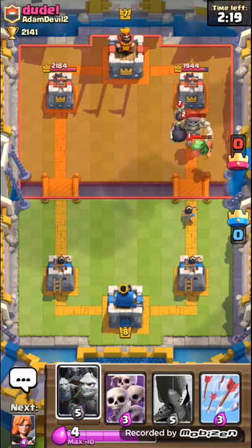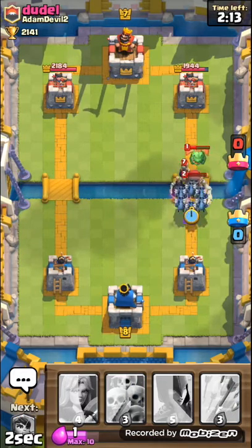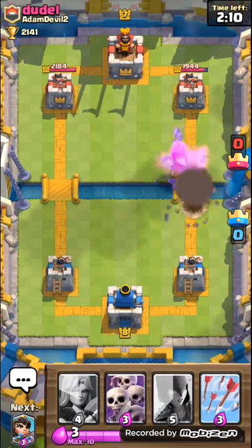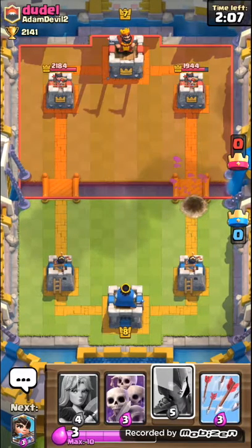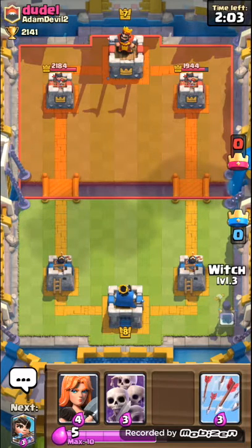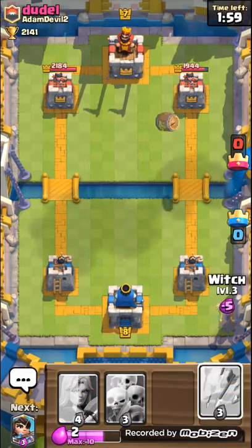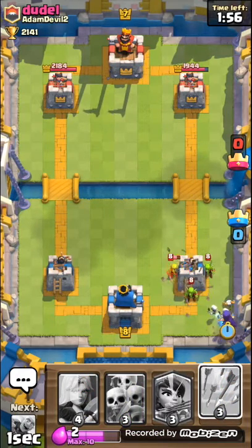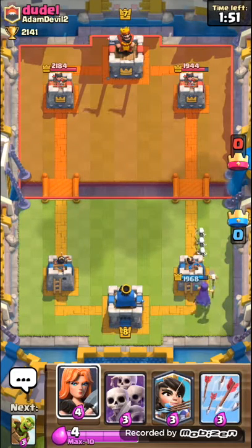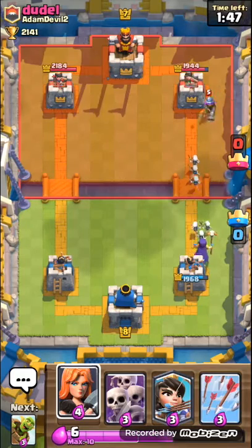Level one Baby Dragon — let's clear that out of the way. We have an elixir advantage, so that's pretty cool. Let's wait a bit... no no no, you ain't doing that! Okay, now I have the elixir advantage.